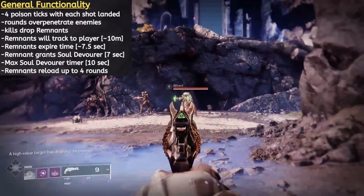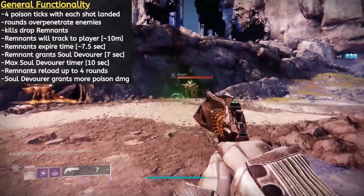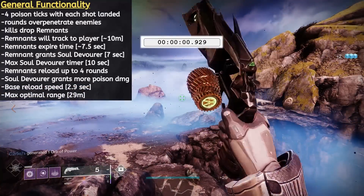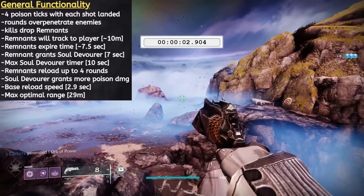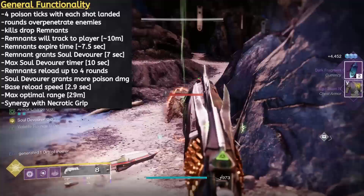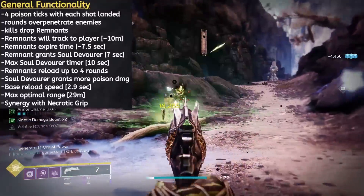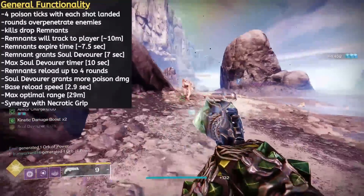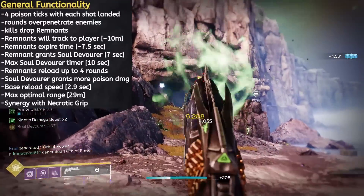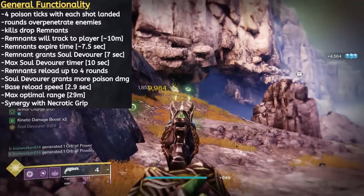It does not overflow the mag — you are capped at 9 rounds. And the main feature of Soul Devourer is a substantial damage increase to those poison ticks, which we'll be measuring out in a few moments. The base reload speed for Thorn clocks in at 2.9 seconds, and expect to see damage fall off past the 29 meter mark. Like Osteostriga, Thorn does directly synergize with the Warlock Exotic Necrotic Grip. If the bullet damage from Thorn secures the kill, you will get the poison AoE blast provided by the exotic armor piece, but if an enemy dies out to Thorn's damage over time, it doesn't work. It's a little wonky in that sense, but all in all it is a great exotic pairing.